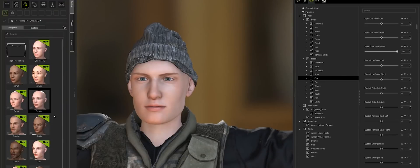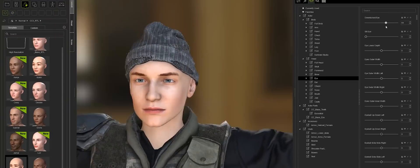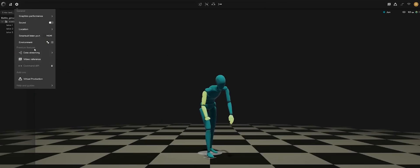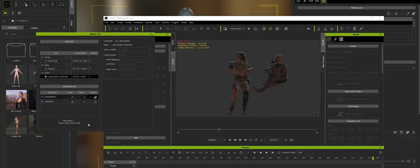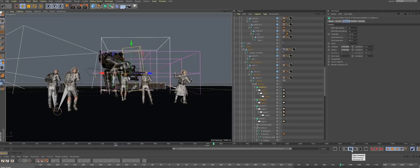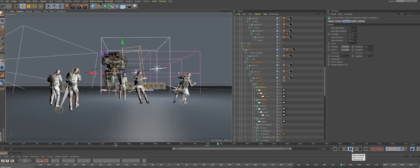Hey, thanks for watching. I just want to thank Real Illusion for sponsoring this video. They let me take a couple weeks and focus on making characters in Character Creator and then animating them in iClone using my Rococo motion capture suit, but also their motion libraries that they have. I was then able to export them out to Cinema 4D and set up my scenes and renders and all that kind of stuff.